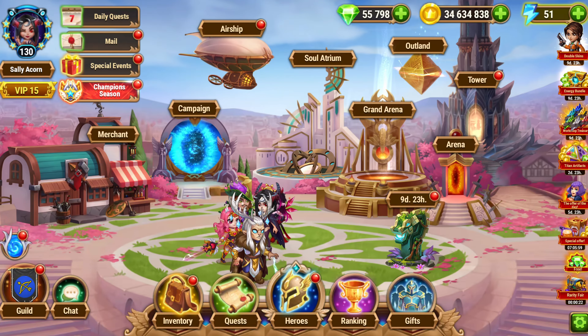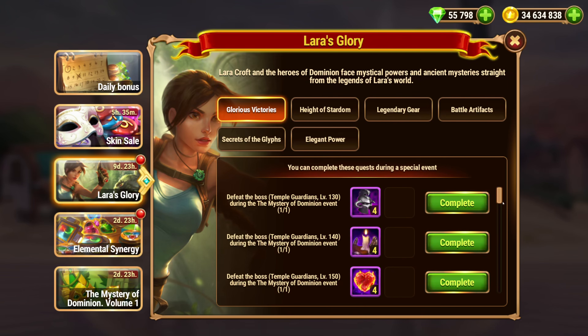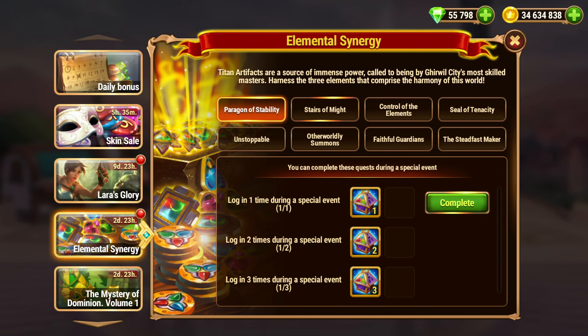Hello! They brought back the Elemental Synergy event during the Lara Croft event. Elemental Synergy is the Titan Artifact event. Titan Artifacts are a source of immense power called to being by Gearwell City's most skilled masters. Harness the three elements to comprise the harmony of this world.